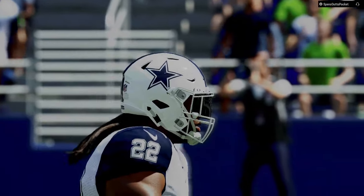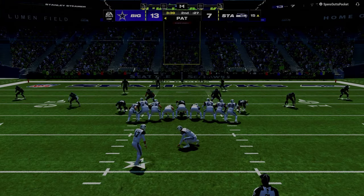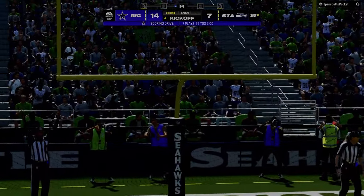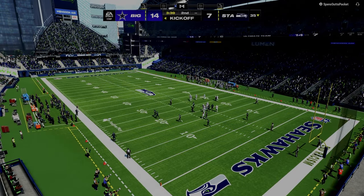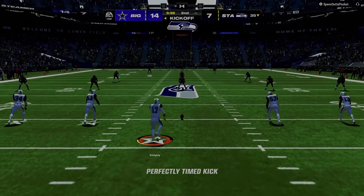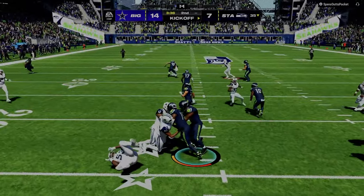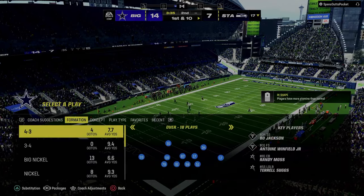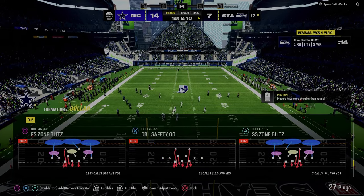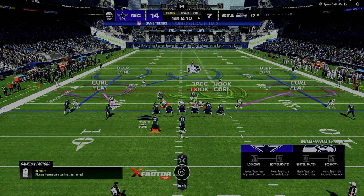This is also why when you read the defense, you want to focus on reading the space your routes are going to versus staring down the receiver. Read the space your routes are going to as opposed to staring down the receiver. When you notice that the space is covered, move off that progression onto your next progression. You're not reading the route — you're reading where it's running to, the space on the field you're trying to attack with the concept you've called. In double corner, we're really looking at where those two corner routes are actually at on the field.